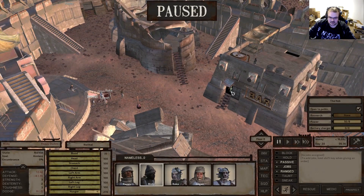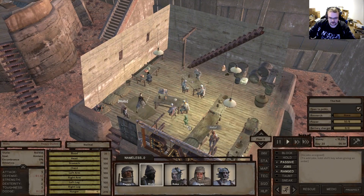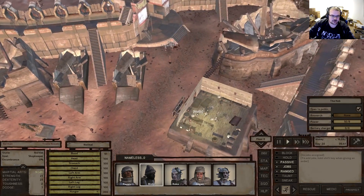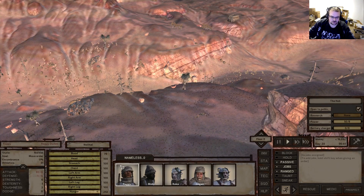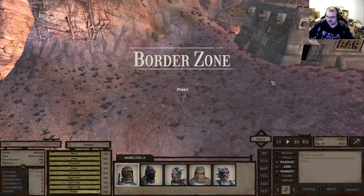We'll quickly check if the bar has any building material or steel plates. They have nothing of the sort - fair enough. We'll just head over and hope that Raggy has a better time finding these things.